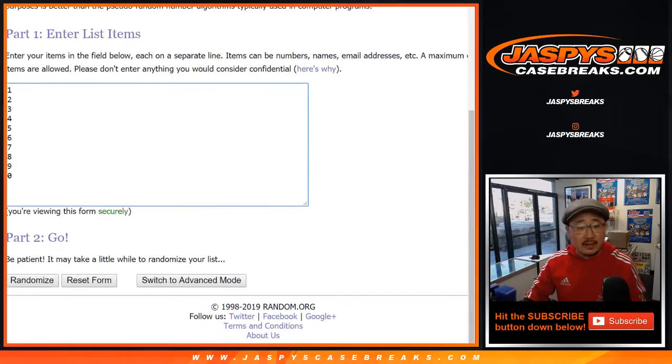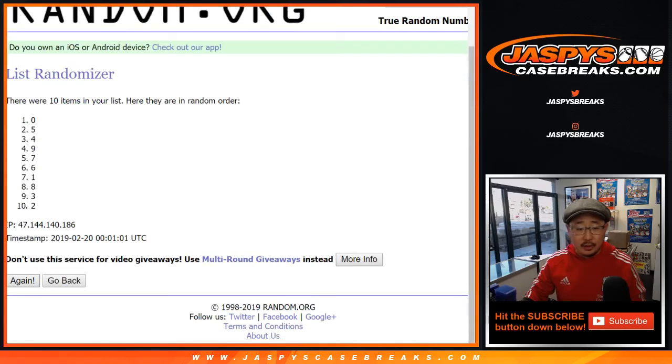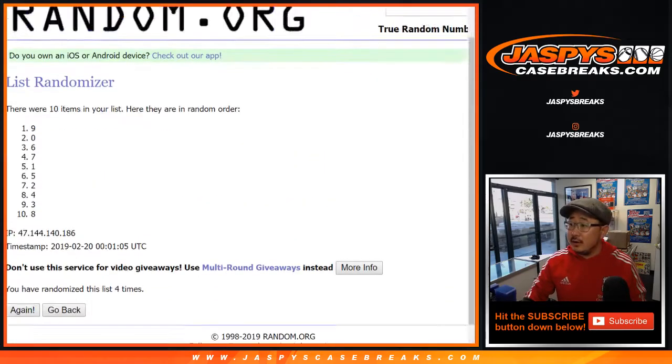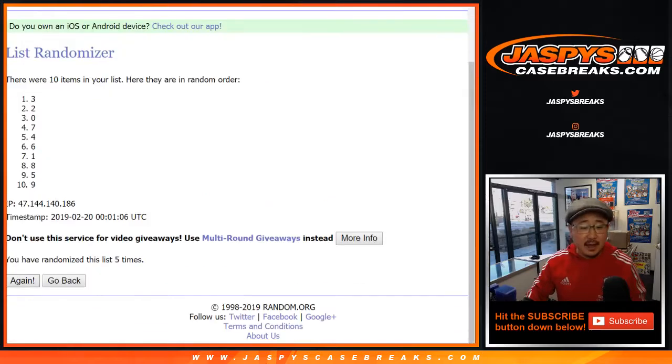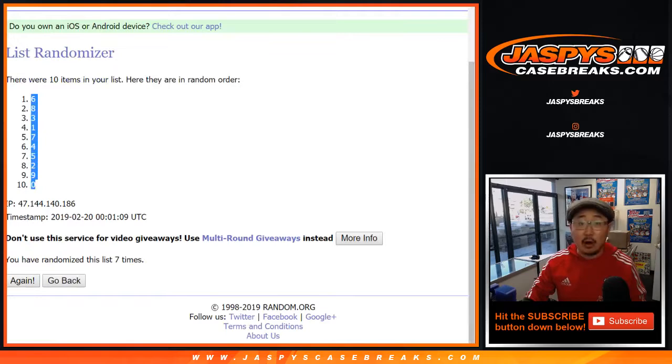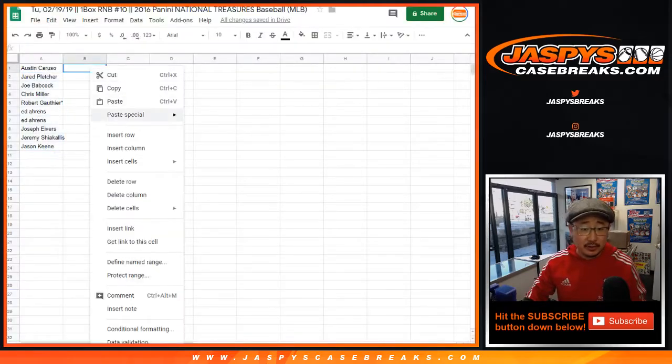And three and four, seven times for the numbers. One, two, three, four, five, six, and seventh and final time. After seven times we got six down to zero. Zero gets any and all redemptions, including one-of-one redemptions.